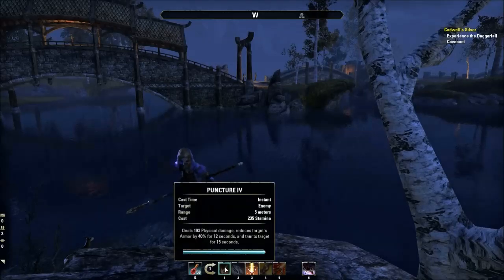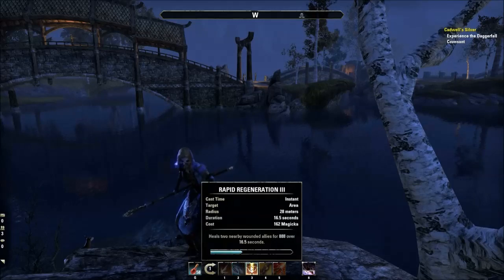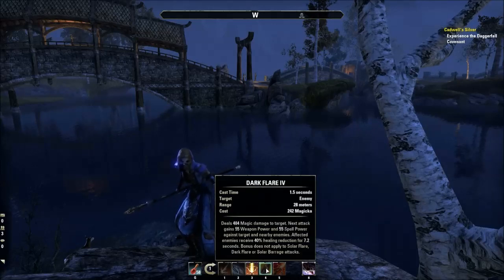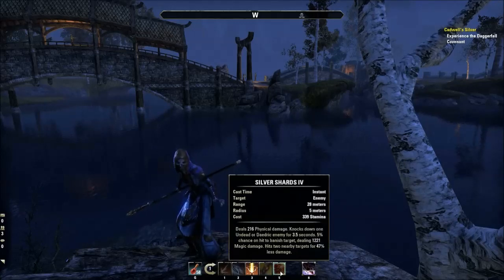With this increased magicka, puncture is doing the same damage as before, which is expected since it's a stamina-costing ability. Our other weapon damage abilities — elemental ring and regeneration — although they still use weapon damage, the damage went up based on the increased magicka: from 183 to 196 on the ring, and from 828 to 888 on regeneration. Our class spell, Dark Flare, went up as expected from 456 to 484. Our fighter's guild ability, given that it uses stamina, stayed the same at 216.